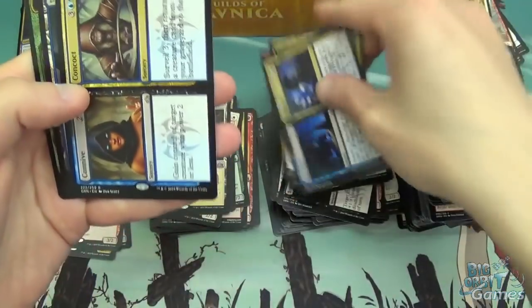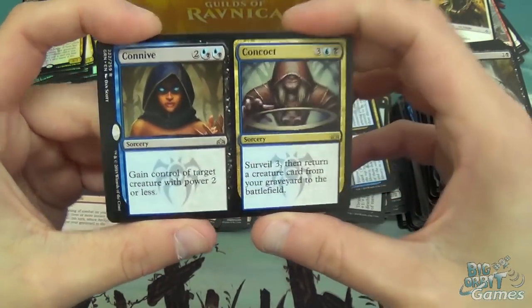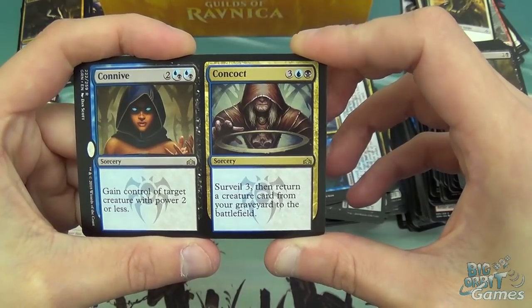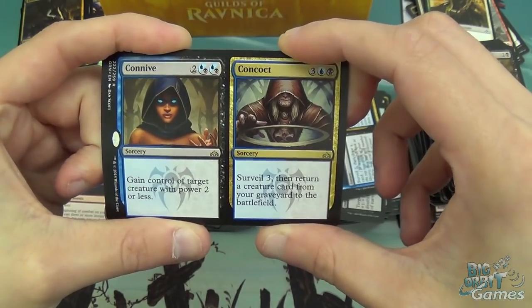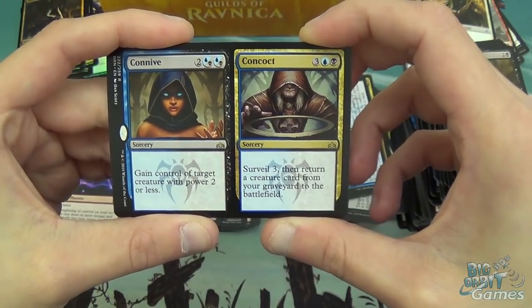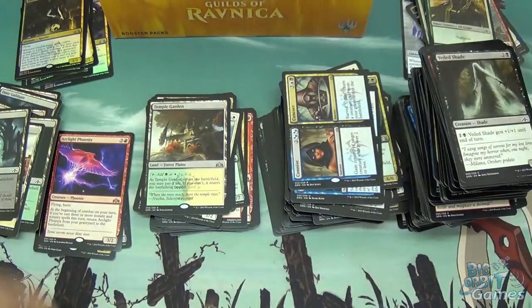Discovery and Dispersal, Goblin Cratermaker, and another split card: Connive and Concoct. Connive: four mana, gain control of target creature with power two or less — that's a straight-up steal effect, no give it back at end of turn or anything. And Concoct: five mana, surveil three then return a creature card from your graveyard to the battlefield. Both halves are pretty good, both can be very swingy in the game. Concoct is going to be great on something like a Doom Whisperer, and Connive — if they're playing an aggressively-sorted deck you can steal their creature and block with it to keep you alive.